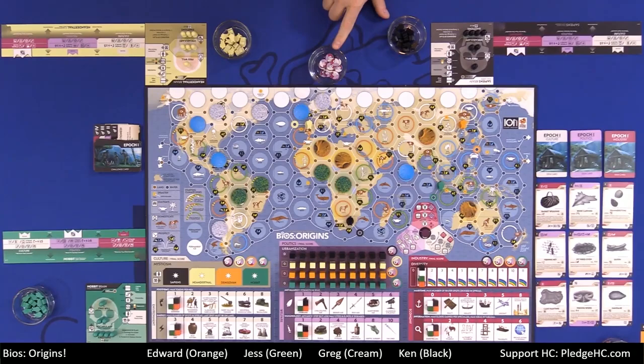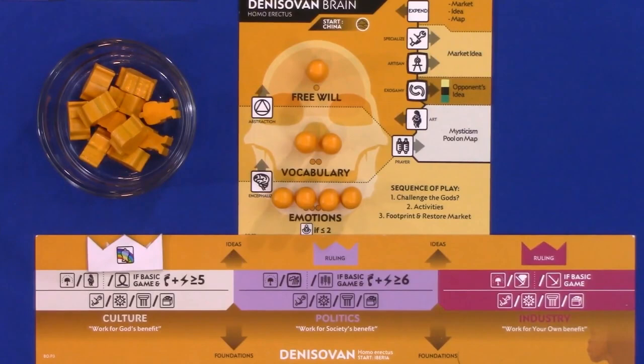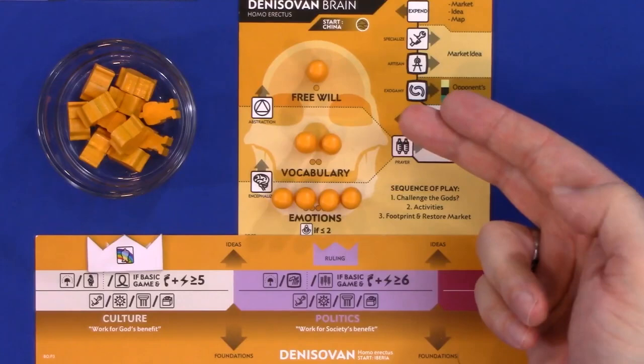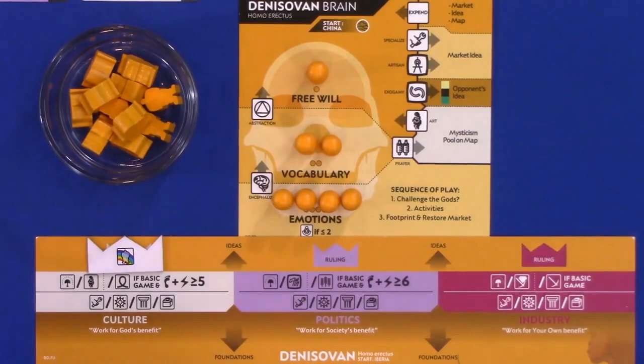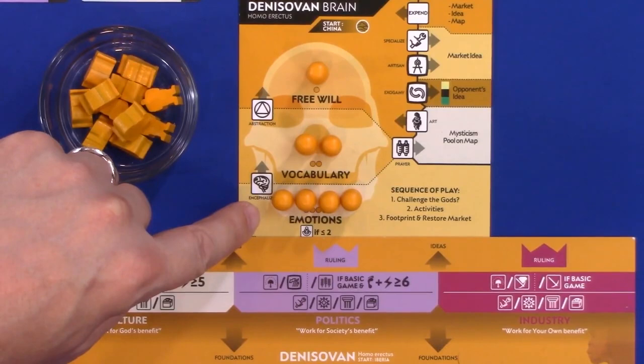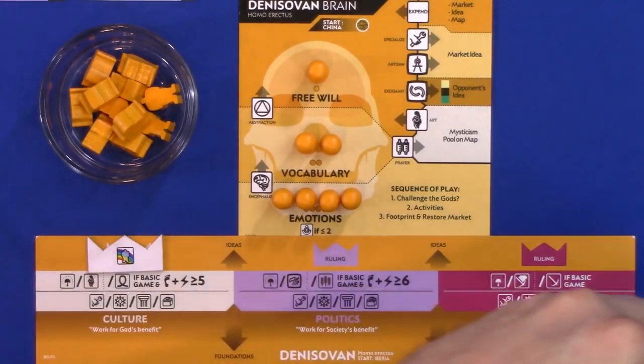On our player tableaus, you have two different placards: the brain placard and your main action placard, plus your migrant pool. On your brain placard, this holds pawns in three different groups — emotions at the bottom, vocabulary in the middle, and free will at the top. Everything else on the brain card is player aid.